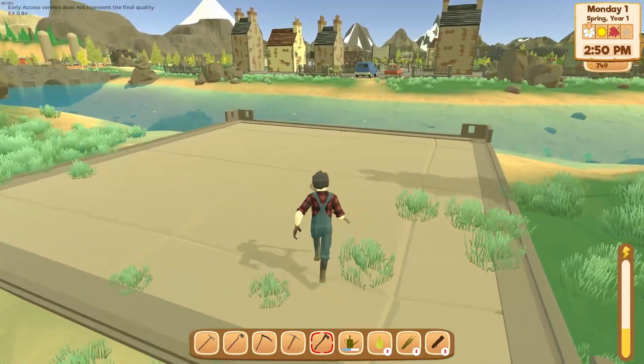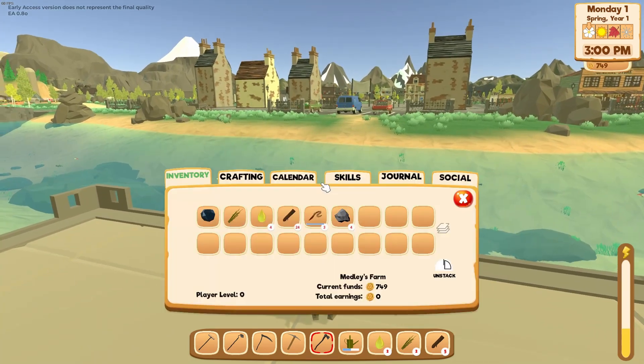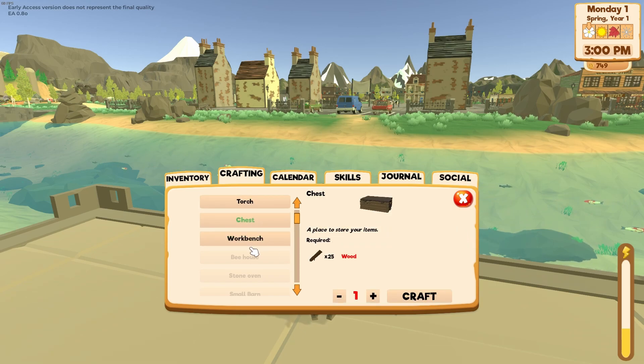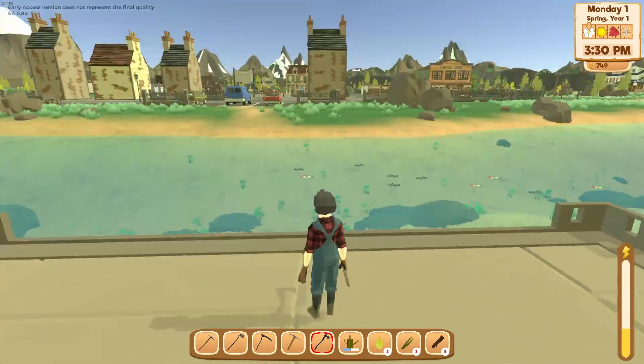Let's go down to the water — I know there's fishing in the game. I see fish — and they have different colored fish, that's really cool! I bet I have to make the workbench first to make a fishing pole. Looking at the build menu: storage chest, stone oven, small barn, hen house, barn, cast stable — oh, there are horses you can ride, that's cool! Basic retaining soil, furnace, garage, greenhouse, extra large greenhouse — lots of things to build.